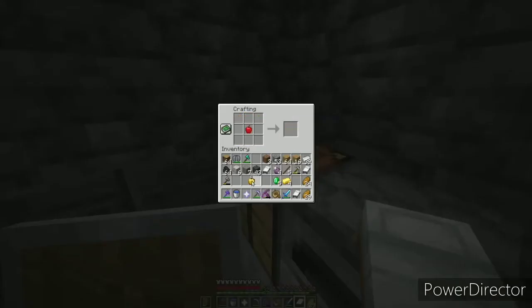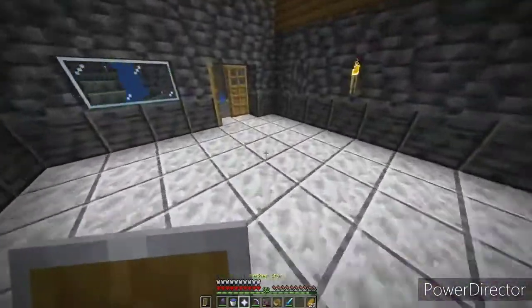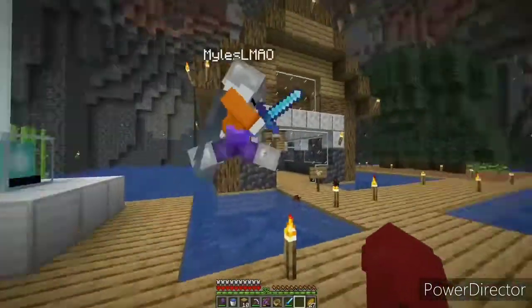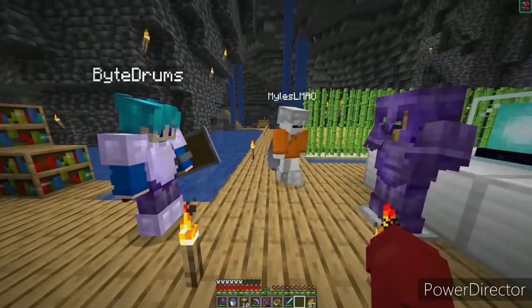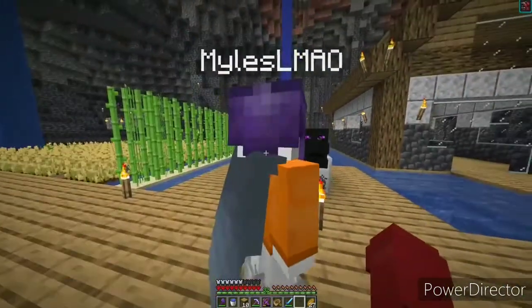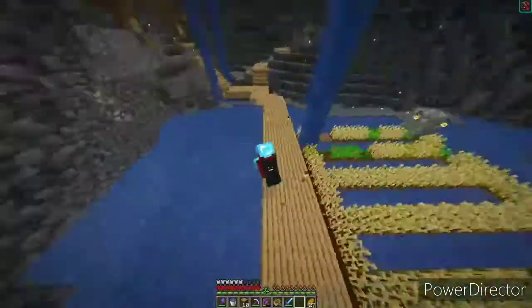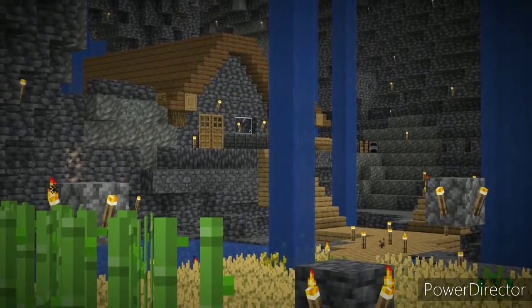After recovering we went back through the portal. I made some golden apples because our next target was the Warden. Before setting out we placed down our beacon and put the dragon head up for display, along with the dragon egg and our armor suits. For some reason I didn't take back the netherite piece I put on the display — I just left it there because it looked pretty. The others took theirs back. I was still looking good in diamond armor though.